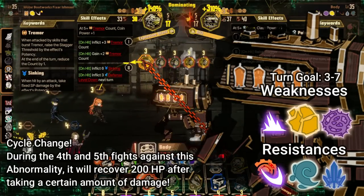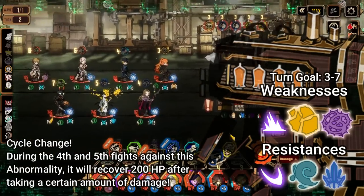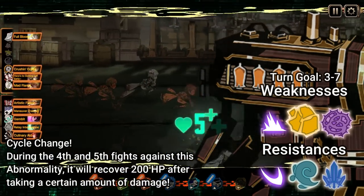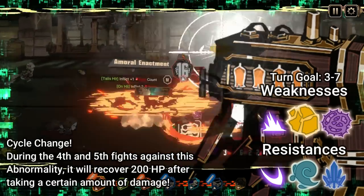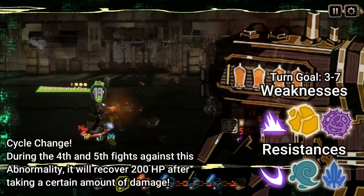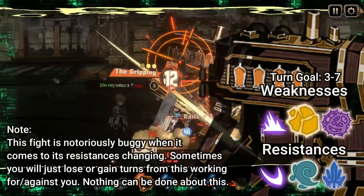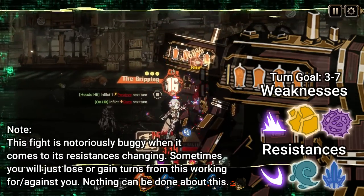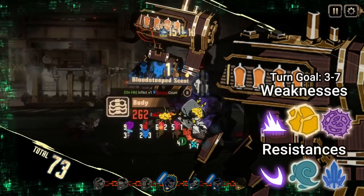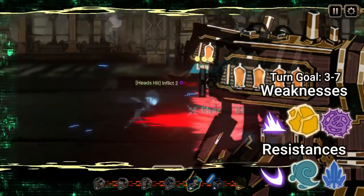Usually this will happen while it has somewhere between 200 and 600 health afterwards. Hitting through this can potentially take a couple of turns, so it helps to be willing to accept a turn count of five to seven in this fight. At cycles four and five, the robot will also restore its HP after you've dealt a certain amount of damage — it's only 200 HP even after selecting the railway buff that improves its self-healing by 30%, so it will prolong the fight by at most one turn, provided you keep inflicting the fragile from its skills at the start of the turn. The turn count here is super inconsistent; with good luck you can beat this fight in three turns, but it should never take longer than seven turns with bad luck.